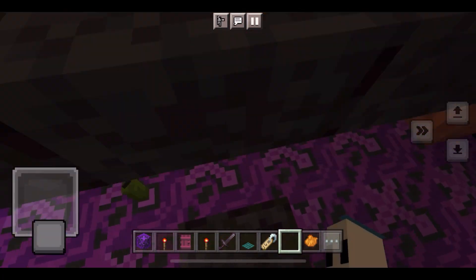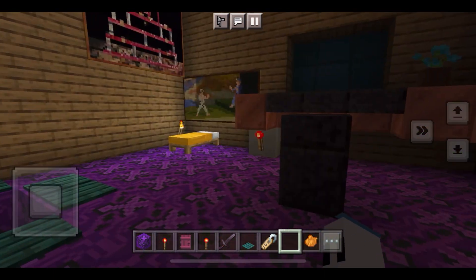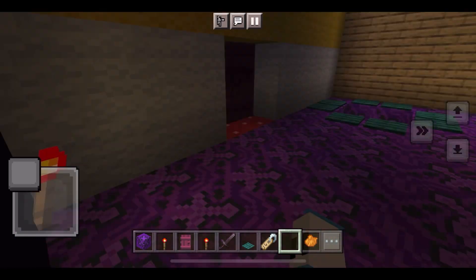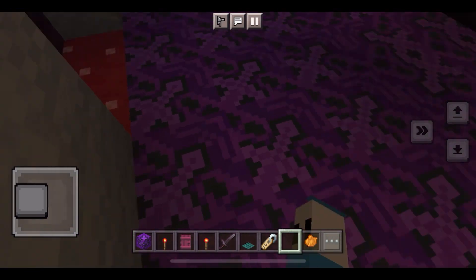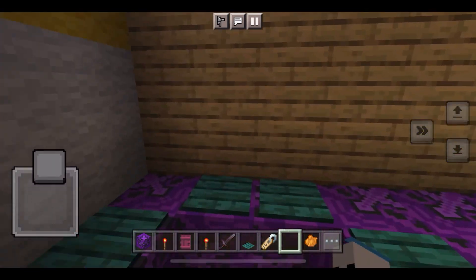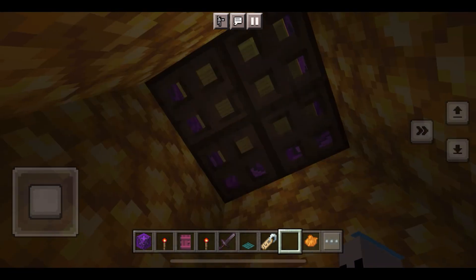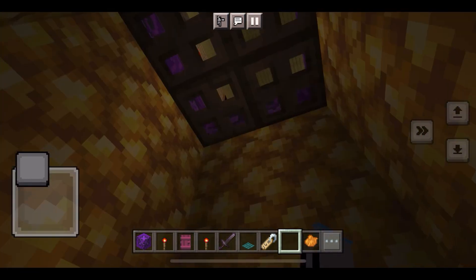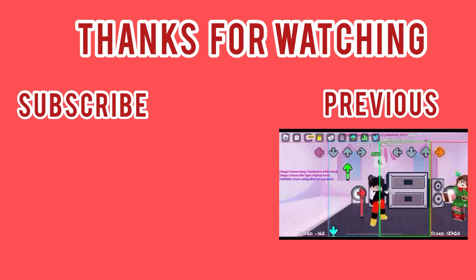There ain't really anything else to show off in this room, except for the beautiful purple carpet. Oh — skill issue, you fell off! Anyway, that's all for today, see ya!